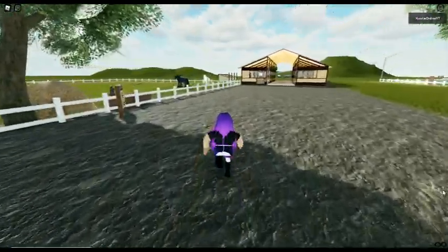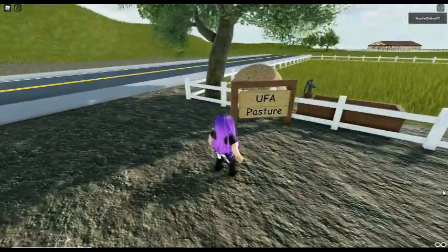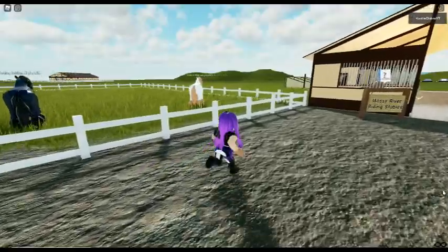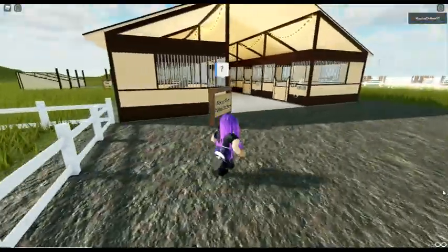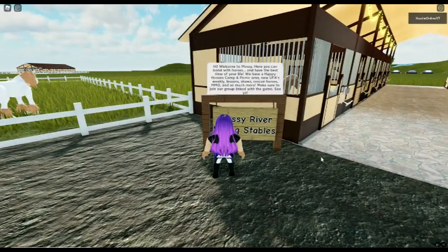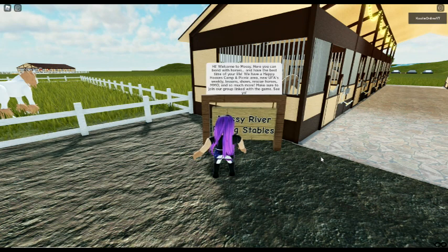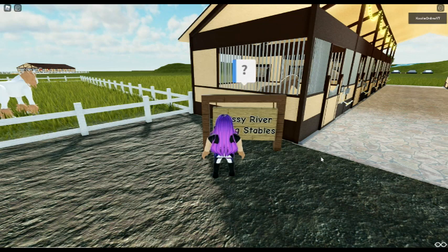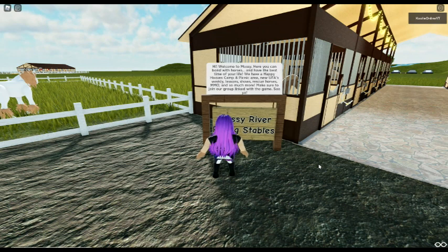Hello horseys. Oh I see a question mark - what is this? UFA pasture. Hi - Rumble is a cute mare, very cute. Welcome to Mossy: here you can bond with horses and have the best time of your life. We have a Happy Hooves camp and picnic area, new UFAs, weekly lessons, shows, rescue horses, and so much more. Make sure to join our group linked with the game.